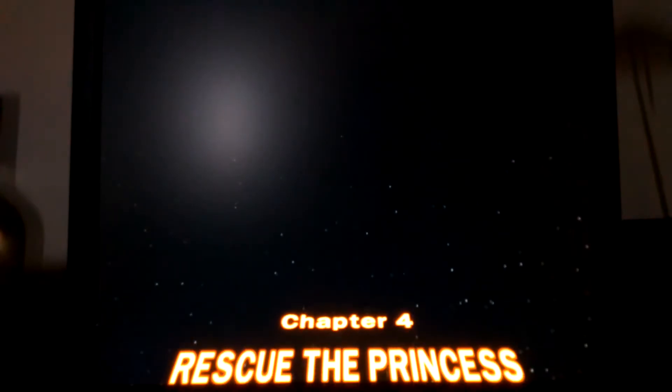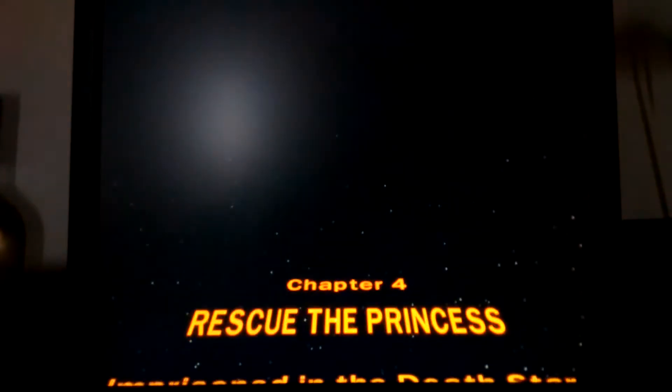Hello, RayPhoenix here and welcome to Let's Play LEGO Star Wars 2 Story Mode Part 5. This time around, we're going into the Death Star to rescue Princess Leia, that hot princess who got abducted by Darth Vader in the first episode of this Let's Play.